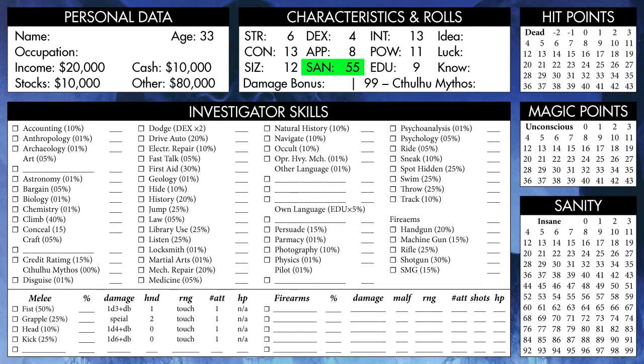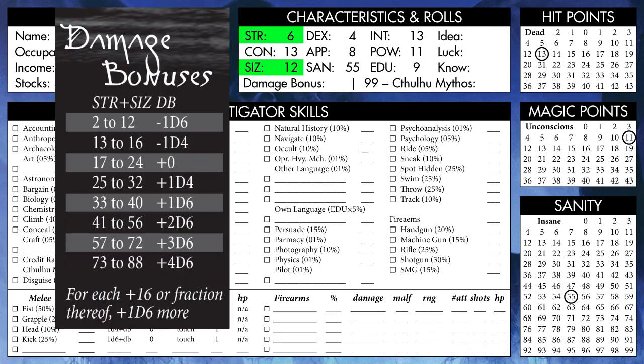Our Sanity is equal to our Power times 5, which sets our starting Sanity points. We also start with magic points equal to our Power, and hit points equal to the average of our Constitution and Size. We then add our Strength and Size and look up the total on a table to get our damage bonus, which is 0.